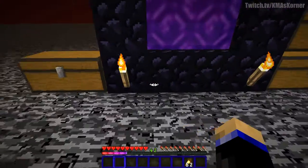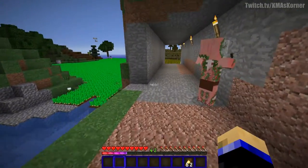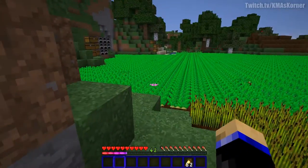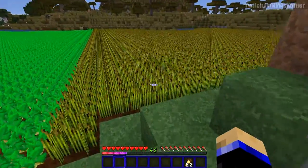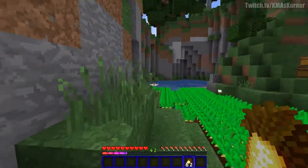If you have a gold farm, my suggestion is to AFK there a lot. What I suggest you do is make a diamond hoe, find an area like this, and make sure you have the water sources figured out before you hoe everything up.